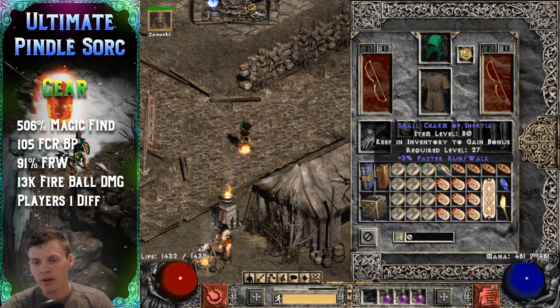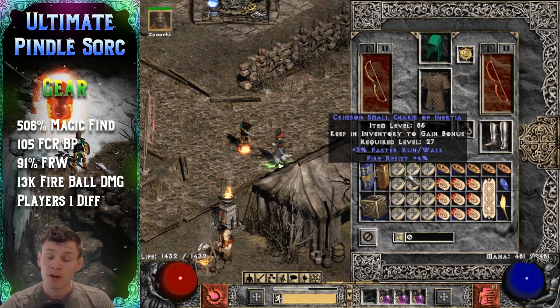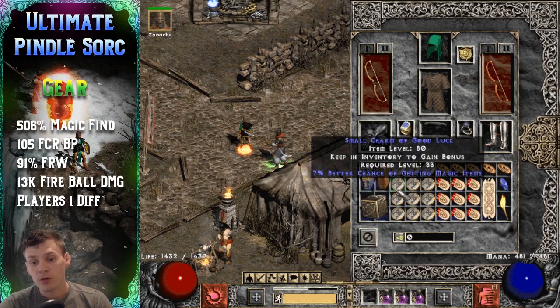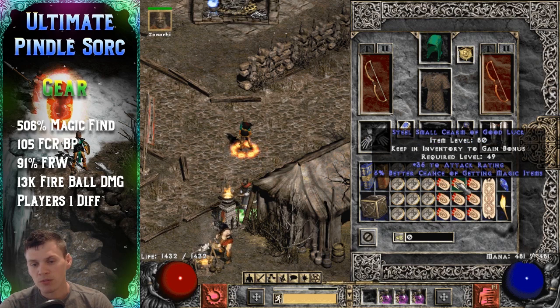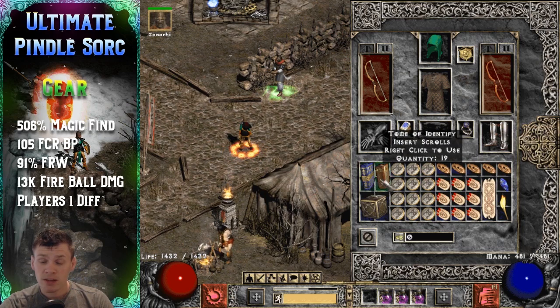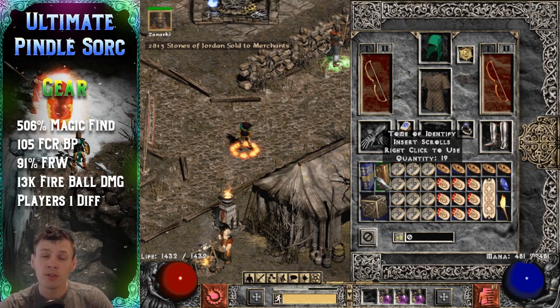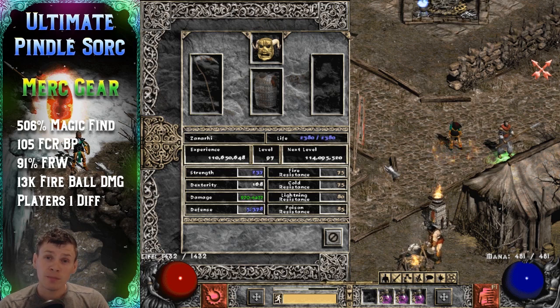I decided to run one entire row of faster run/walk charms because over the long haul, if you're doing serious Pindle farming, it's a nice trade-off sacrificing a little MF just to reach that portal as fast as possible. The rest of the small charms are assorted six and seven MF small charms. There's room to add more MF if you ran perfect seven MF small charms everywhere, and you could even drop the Tome of Identify and Town Portal to add more FRW charms — totally up to you. You can hit 600 MF or more with adjustments.